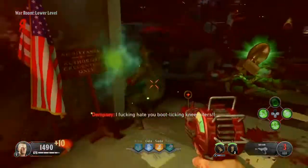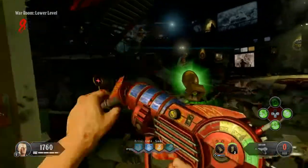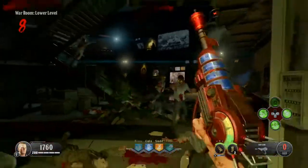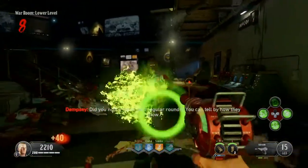Reloads are a bit slower than previous games, at 3-point-something seconds, as opposed to the 3-seconds-even of previous games. So the gun still kills the shit out of normal undead, Nova Crawlers, and Hellhounds — that's a no-brainer.